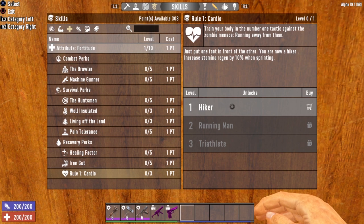The last perk in the Fortitude attribute is Rule 1 Cardio. This is an important perk for almost any build — it allows you to increase your stamina regen while sprinting. If you start to get overwhelmed and need to put some distance between you and the zombies, Rule 1 Cardio is key. Get this up to level three and it will increase your stamina regen by 30% when sprinting. This will allow you to put some distance between yourself and the zombies, heal up if you need, and then head back into the fight. There is no shame in a strategic retreat every now and again.